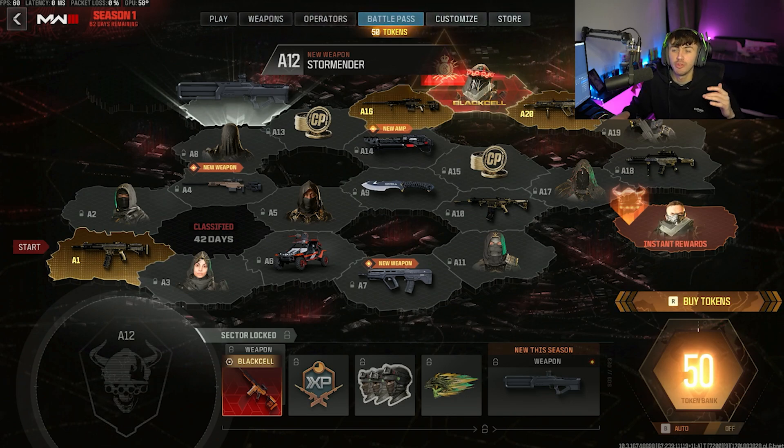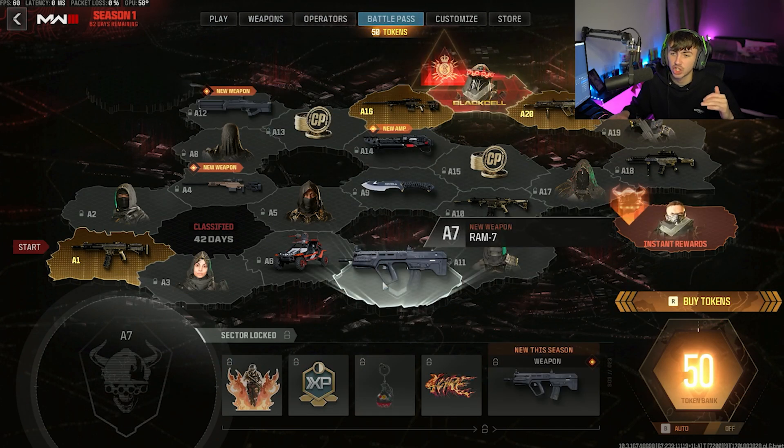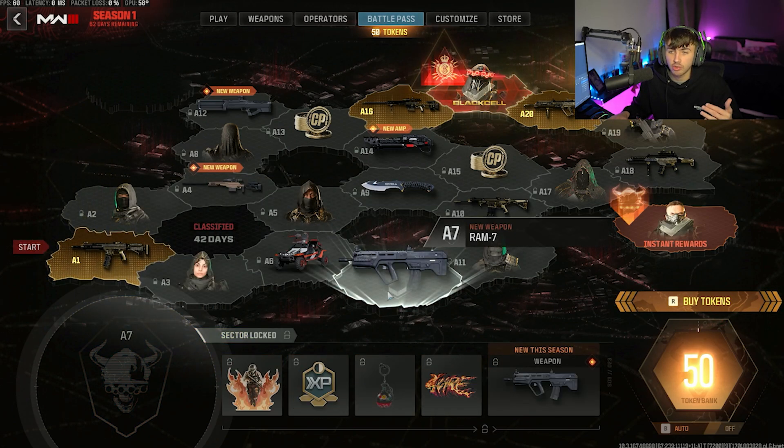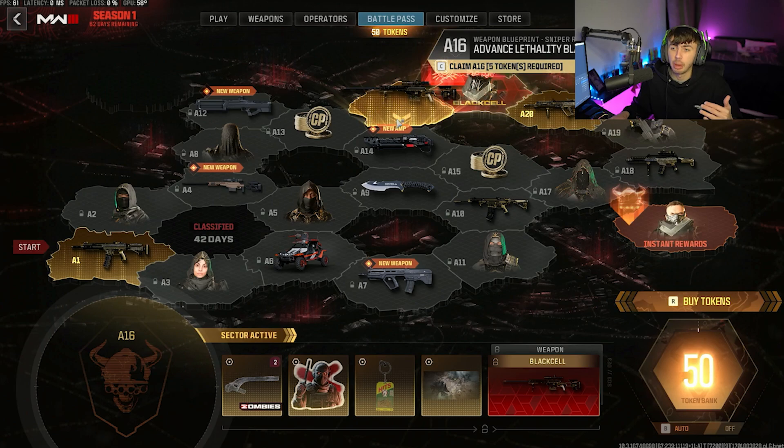The Ram 7 is going to be available via the Battle Pass. As you can see, it's this section down here, the A7 one. If you guys have bought the Vault Edition, you're going to have 50 skips available so you can get to that pretty quickly. You're going to be able to start up here if you want to. If you've only got the normal Battle Pass, you're going to have to start from here, and you're going to need 20 tokens to get to the Ram 7.